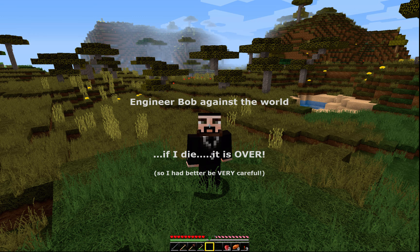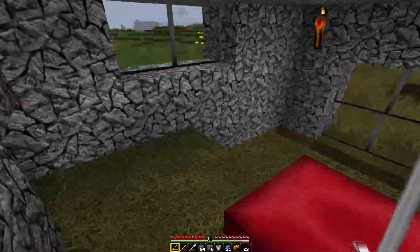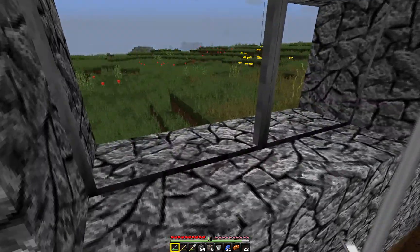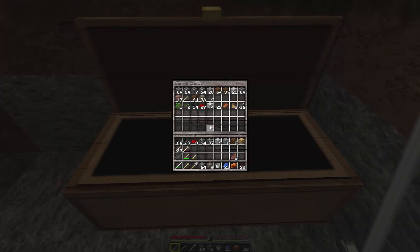Hey, don't die - Engineer Bob here. Welcome to this episode - a bit of a longer one today. I want to cover a couple of things: exploring the local area to see what else we can find in the way of food, possibly planting some more seeds, and also a bit of strip mining. We need to go find some more resources - could do with some iron, some coal, and we're at the right level to find some diamonds.